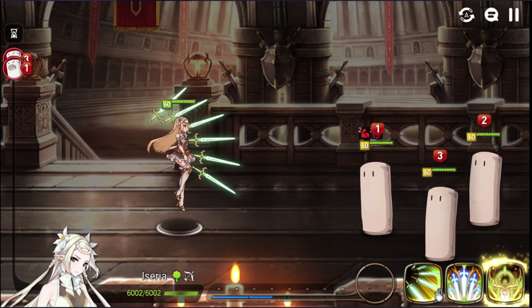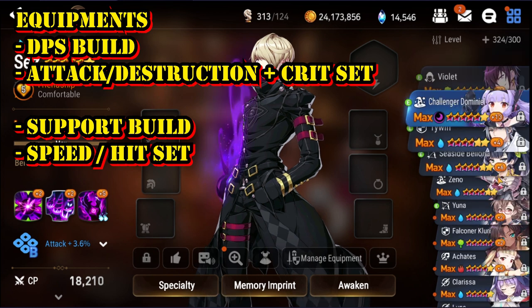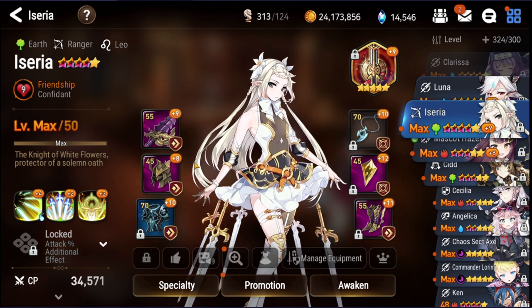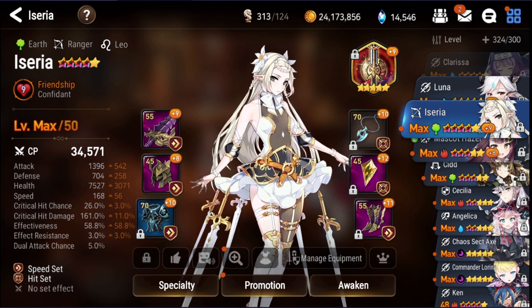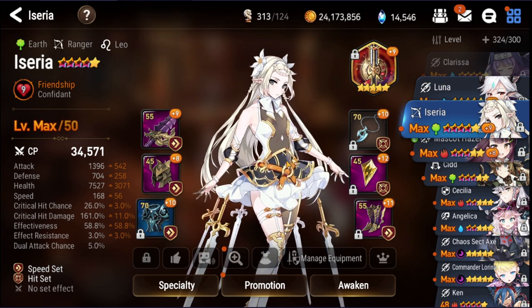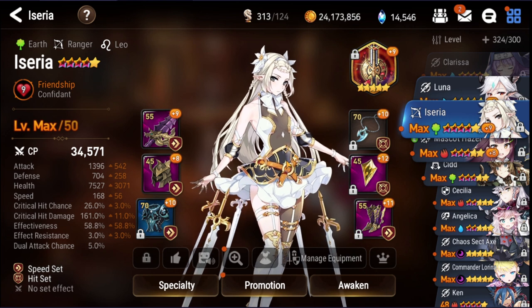For equipment, as a beginner I'd recommend building Iseria as a support unit rather than a damage dealer. For the support build, speed set and hit set are the best choices because she really needs a lot of effectiveness to land those debuffs easily. The speed set also makes her very fast, giving you an upper hand in both PvP and PvE. On main stats, boots should have speed and the ring should have effectiveness percentage.